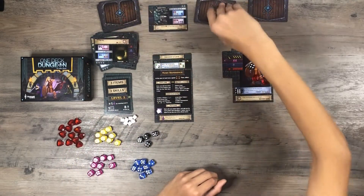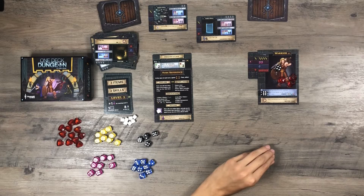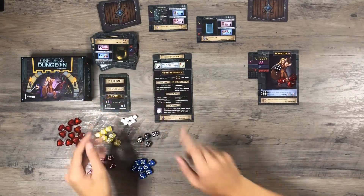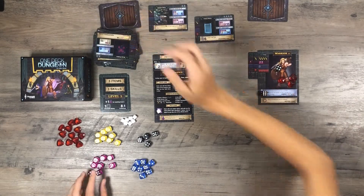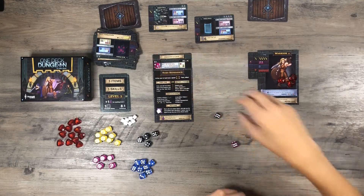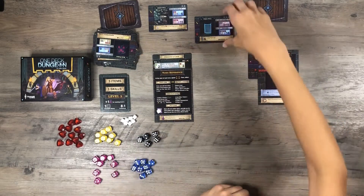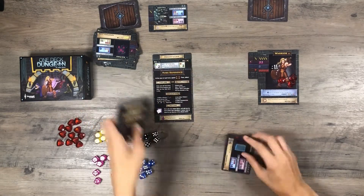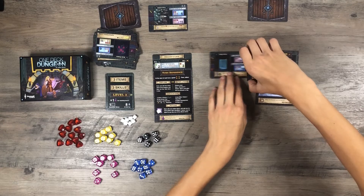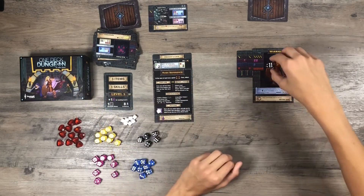Spend two more time. It's a force wall — very high level, but I think I can get through. I'll try to climb around, which costs three time. I can roll my three agility, one heroic, and one from Frenzy. That is plenty with three sixes and a four — flew through it without any consequences, which is really strong. I'll take it as an item, and if I come across a magic or agility item I want more, I'll convert it to XP.